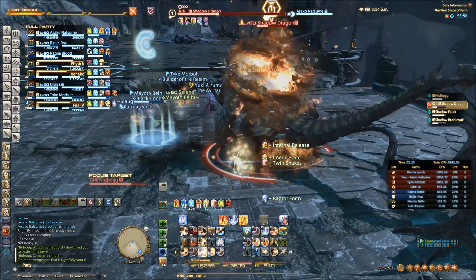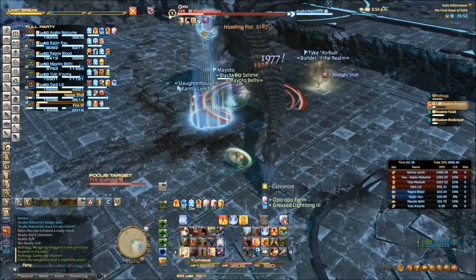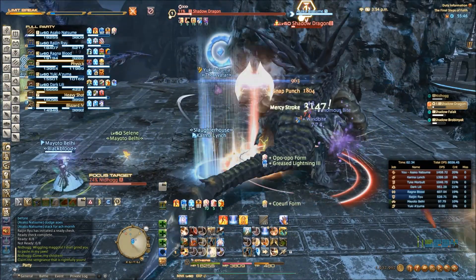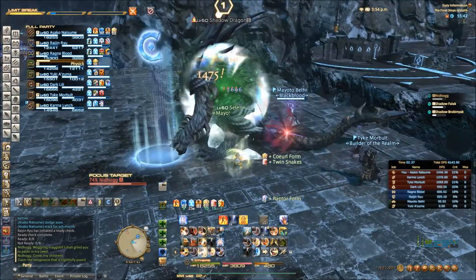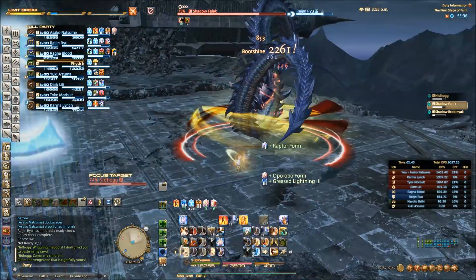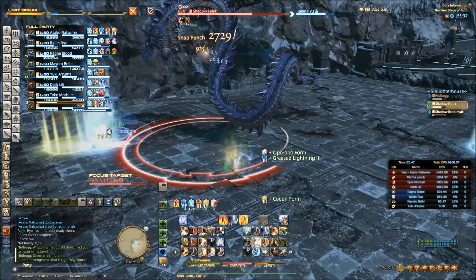If the boss returns while these adds are still alive it is an automatic wipe, so just get stuck in. A lot of people start on shadow dragon because he can't be tanked, so that means you don't risk pulling aggro off the other tanks. The other adds have quite low health so I'm just gonna get stuck into the shadow add here and just fist away at him.